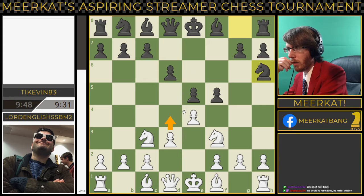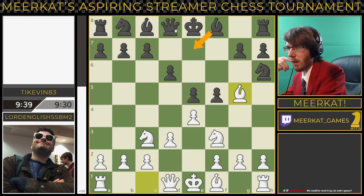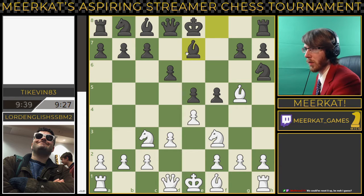D4 actually looks like an interesting move here. If he takes back, you take back with the queen, or you can take back with the knight. So putting pressure onto the queen here. And now bishop e7 or queen to d7 are literally your only options. He does block with the bishop.